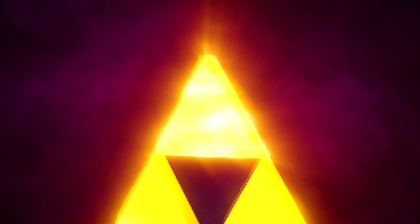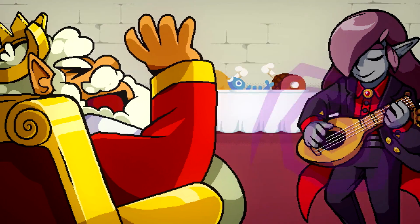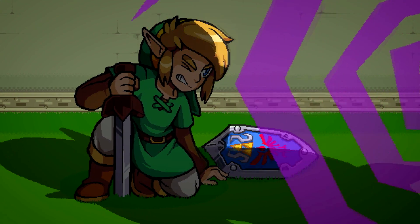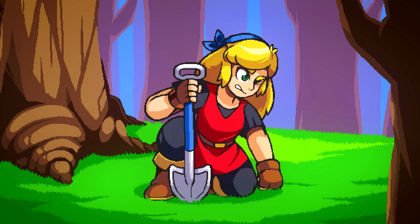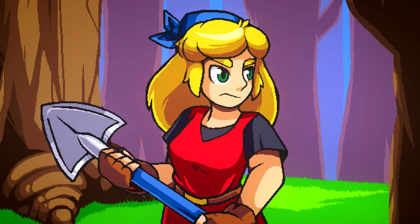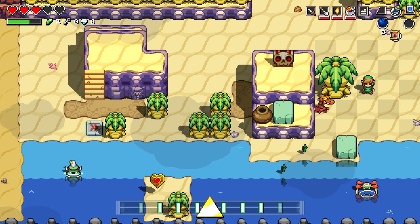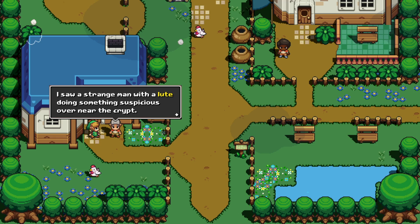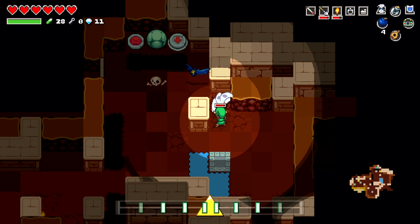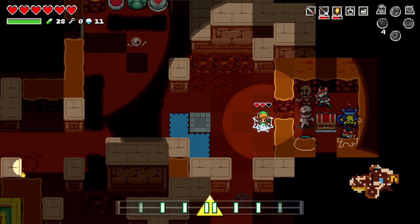Taking place after the events of Crypt of the Necrodancer, Cadence of Hyrule takes place in the kingdom of Hyrule. An evil man named Octavo uses the golden loot to put the king of Hyrule along with Zelda and Link to sleep. With the kingdom's guard gone, Octavo is left in control, reigning destruction over the once peaceful land. Our heroine Cadence is mysteriously transported to Hyrule, where she must wake up Link and Zelda, collect the four mystical instruments hidden around Hyrule, and put a stop to Octavo once and for all. As a story that mixes together two different IPs, Cadence of Hyrule does a good job at balancing both worlds into one. It infuses easter eggs and features from both games to make something feel new rather than just one game featuring the other's elements. More importantly, it feels like something that naturally fits together as opposed to a shoehorned IP integration for the sake of just selling something with brand recognition.